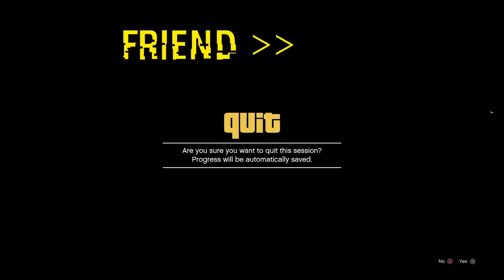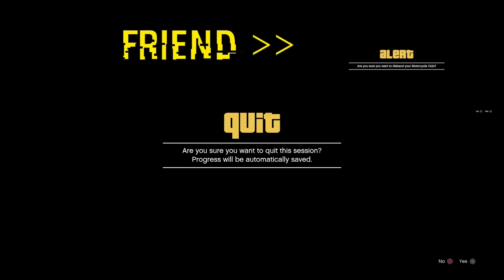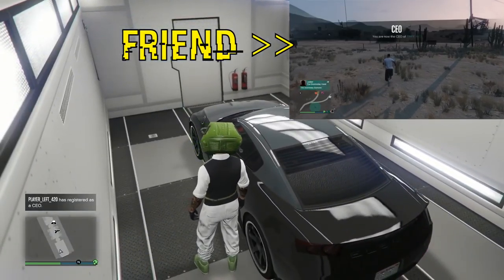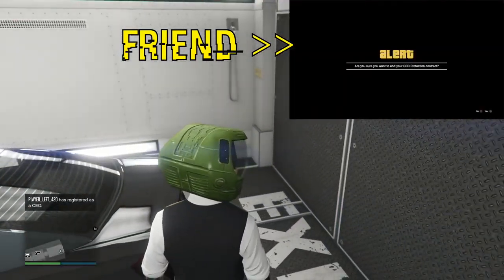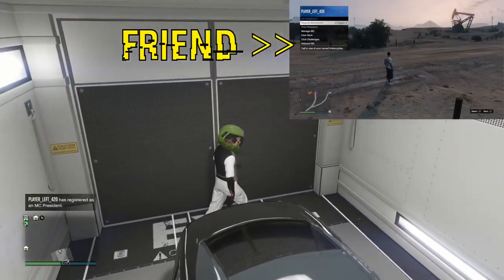He's going to let me know once he spawns at the default bunker. He will just start walking outside as if he was just in there. There he goes — he's outside. He's going to let me know, and then I can go ahead and decline the alert, and it's just going to take me right into the MOC like normal. That is all you have to do to get your friend glitched out. So what he needs to do now is make his way back over to the bunker where I am.